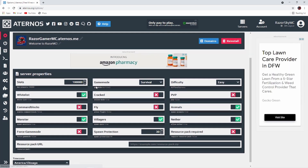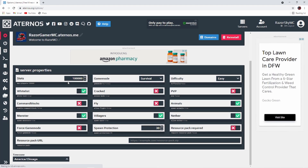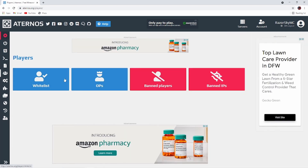Then you'll be over here, and you can have all these server properties. You can have 100,000 people play. You can whitelist people, toggle monsters, fly while in survival mode, change the difficulty, and turn on Nether. And then over here, you can do whitelist and OPs.